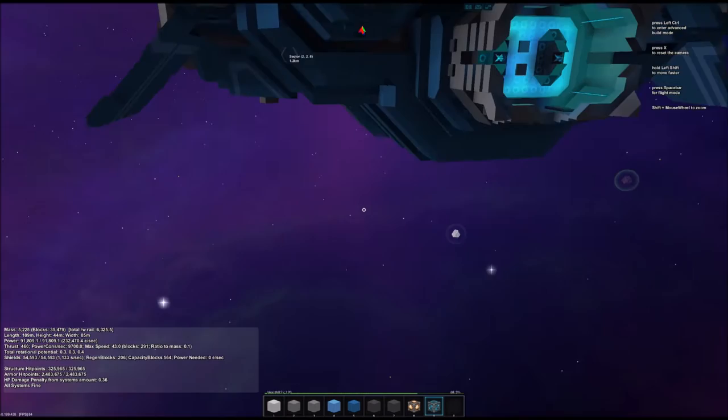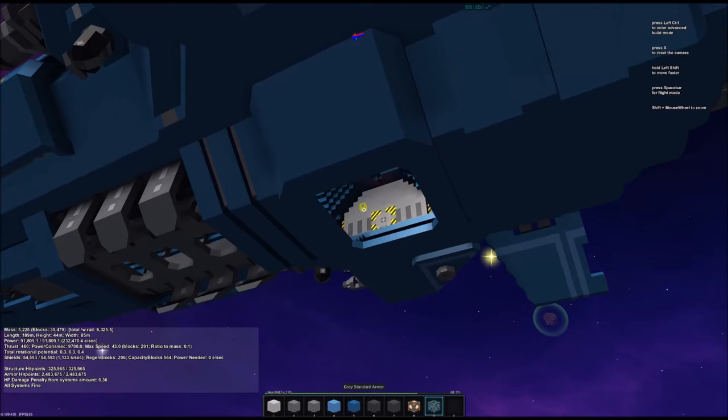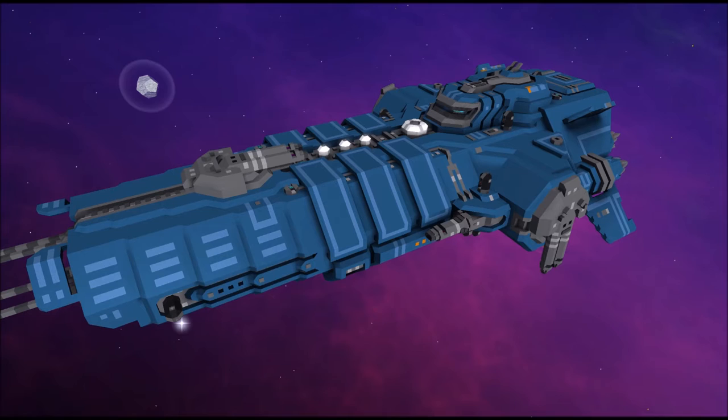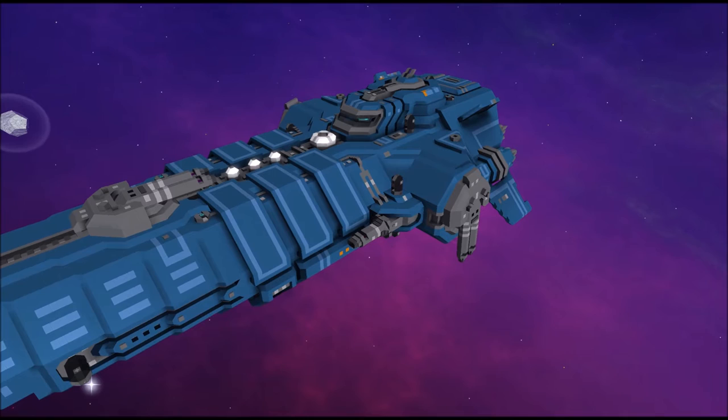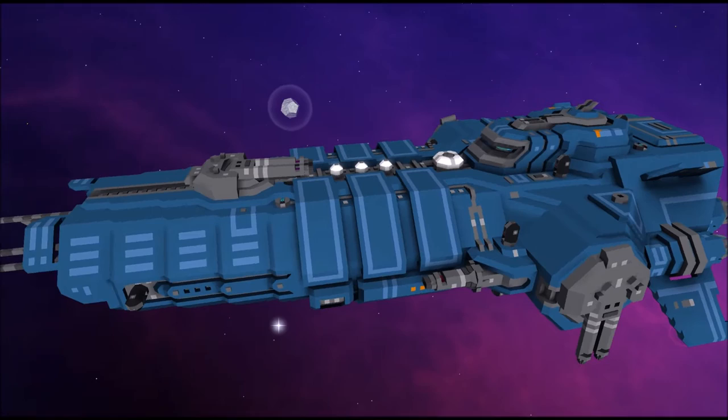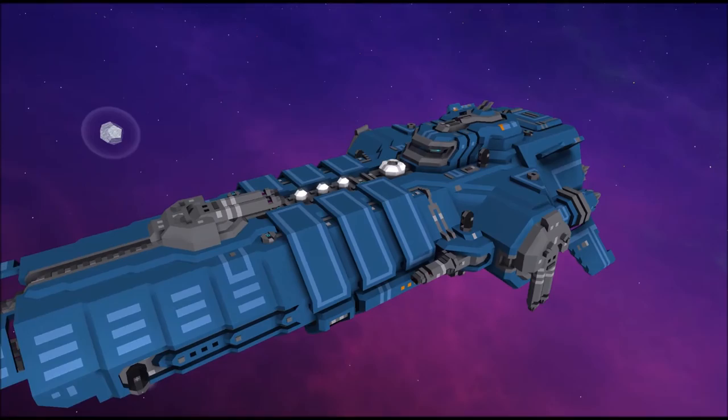The hatch over here will probably be an access point for a worker bee trunk bay or something similar. My main turrets are all at odd angles now because pirates do tend to come out sometimes, and it proves that the turrets work — for the lighter ships they take them out relatively fast. It's a proof of concept, but I don't have a lot of shields on the ship yet, so I tend to just delete the pirates before they do damage.